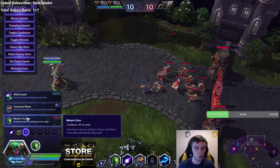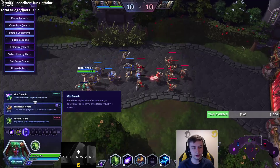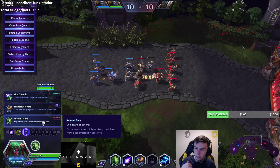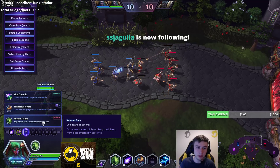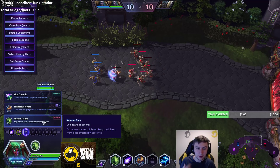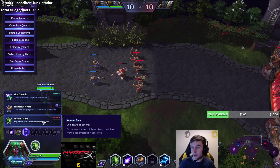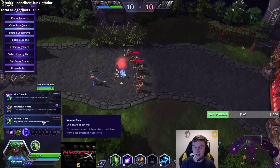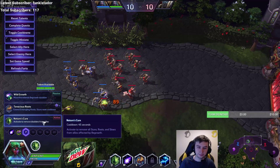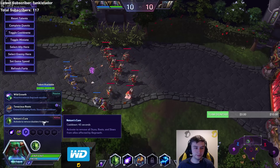Level 7. I think what we're going to be looking for here is: do they have a scary CC combo, and can that combo be negated by removing a stun — not making anyone stop, just removing the stun? If they do, that's when Nature's Cure comes in. Let's imagine they've got an APOC combo — this is fantastic for that, because as soon as you activate it, everyone who was stunned at the time will have that APOC instantly removed and can start fighting again. It covers stuns, roots, and slows, but not silences.